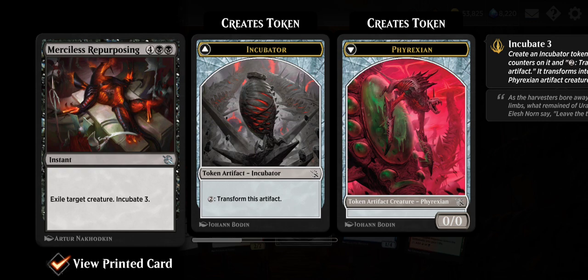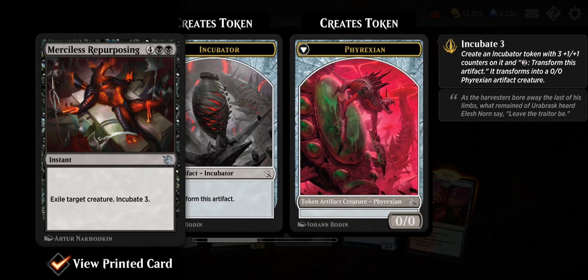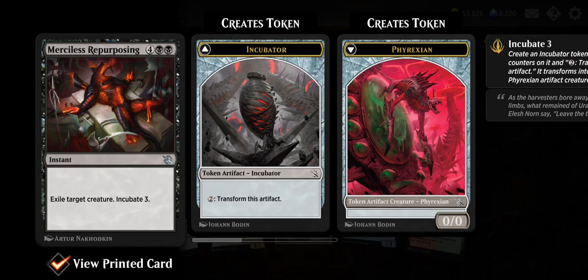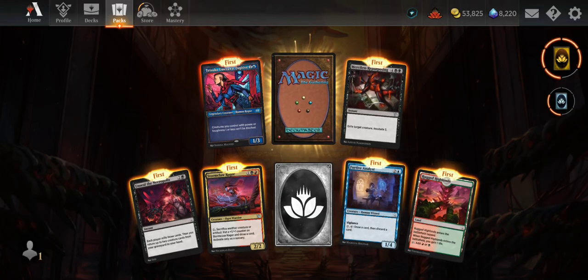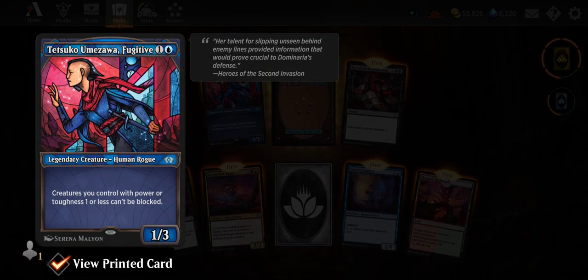Merciless Repurposing — six mana, exile target creature, incubate three. Incubate makes tokens that can transform into creatures — create an incubator token with three +1/+1 counters and two mana to transform it. It transforms into a 0/0 Phyrexian with those counters. So exile a creature, make a three-three. Could be useful for draft. Tetsuko Umezawa, Fugitive — 1/3 for two, creatures you control with power or toughness one or less can't be blocked. Nice artwork too.